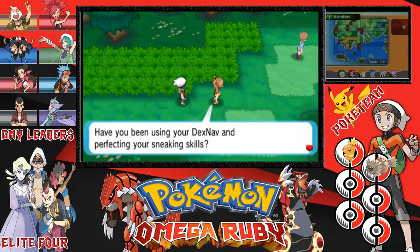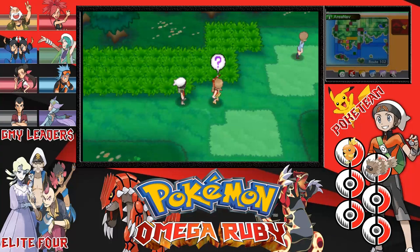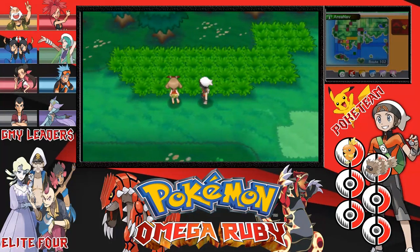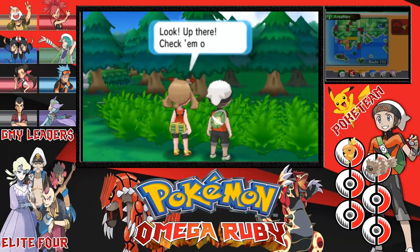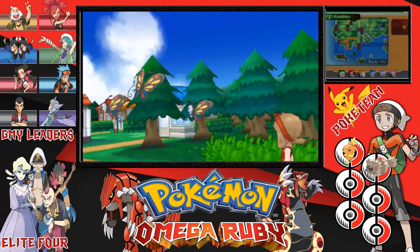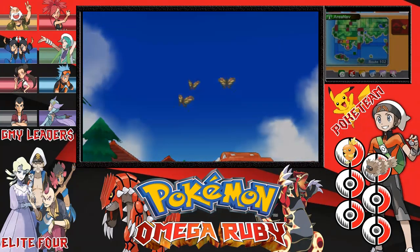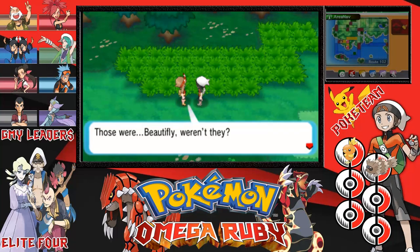How's it going, Jay? Have you been using your Dex Nav and perfecting your sneaking skill? Nope. I hope you already checked out the Dex Nav's detector mode — it reacts to Pokemon in the area, so it's a really handy app. Look up there — look at them, Jay! Another butterfly Pokemon — I don't want to say Butterfree because it's not, but those were butterfly Pokemon, weren't they? I'll have to check my Dex Nav later to be sure. But wow, we already made it through Route 102!